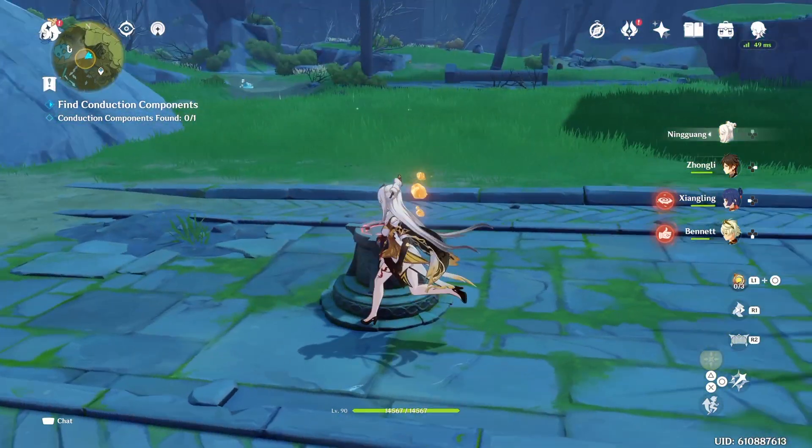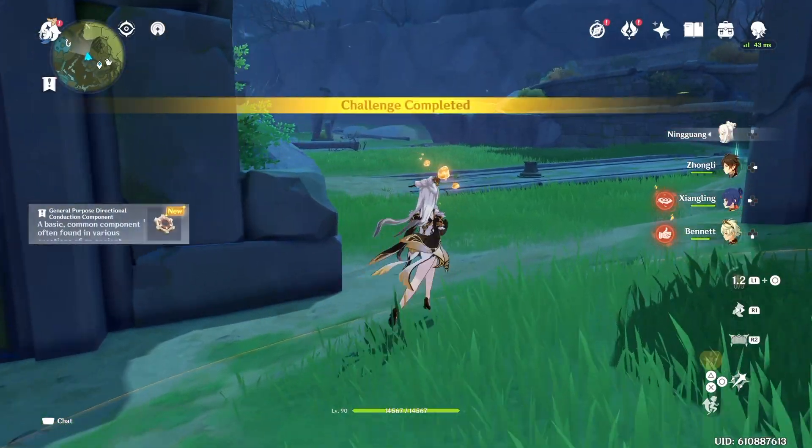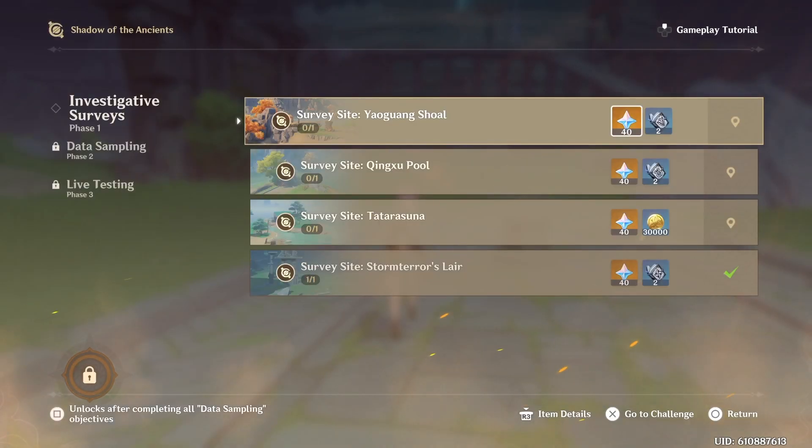I can't activate this one — I have to wait for the right time to come. Let's find another one and see if they're activated then. Found this one — there we go. So I finished that area and I get my Primogems. I'm going to do that a few more times and I'll be right back.